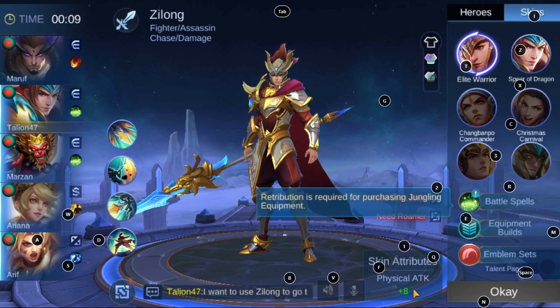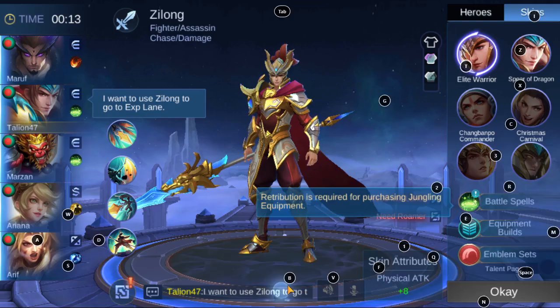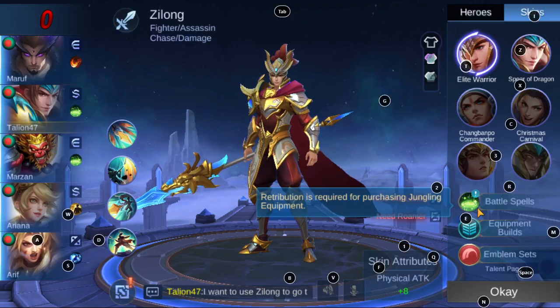Let's see — it should provide me with something. Retribution is equal for purchasing. Confirm.